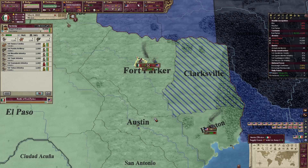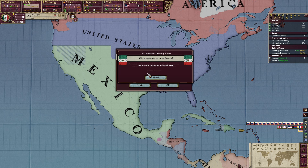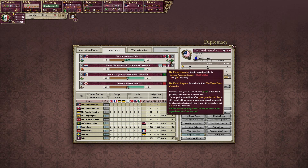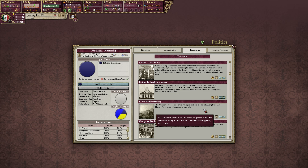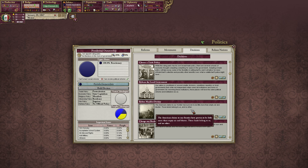We actually wrecked this army. We've lost a few battles, but we're going to start occupying stuff, and we are now a great power — glorious. You claimed a bunch of stuff in your name; I'm going to claim some stuff for me. Looks like the United Kingdom also wants American Liberia in the concession. And there we go — there's peace, glorious. Cuba can, of course, become a state. Excellent. I know I had to cheat a little bit with the UK, but I think that's the only point of the game where we will have to do that. Let's refute manifest destiny — the American claims to our frontier have proven to be little more than empty air and bluster. Those lands belong to us and no other. Boom.